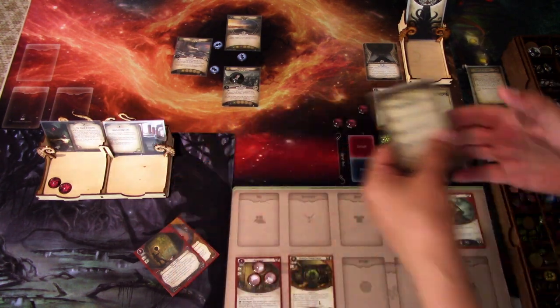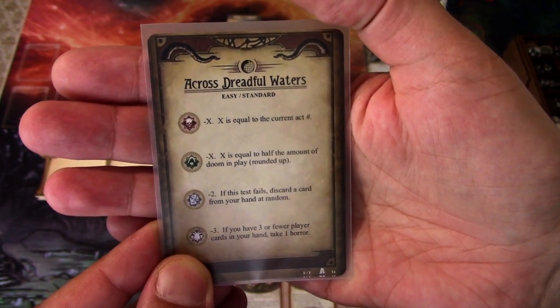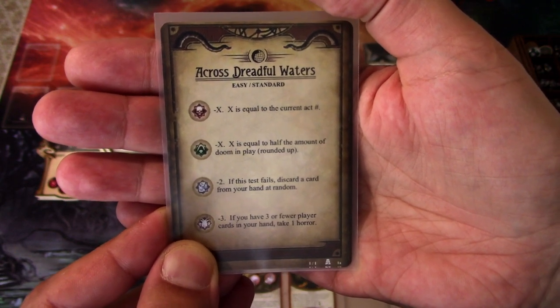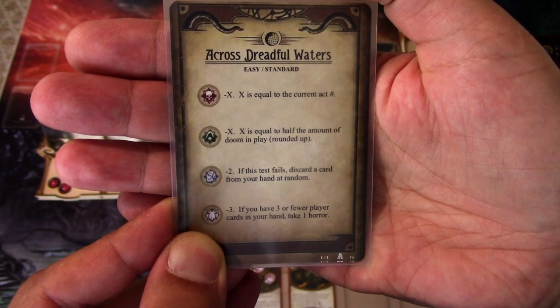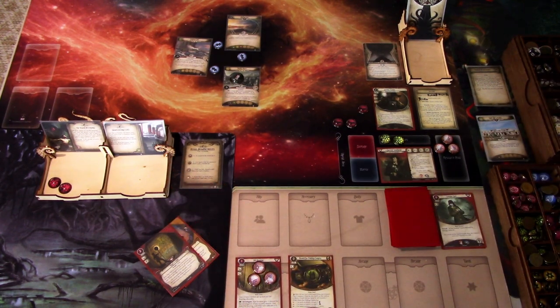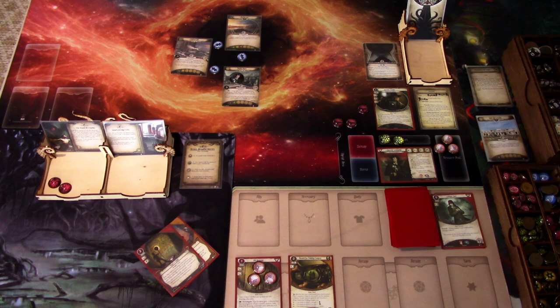Let's go over the chaos token icons for this scenario. Skull is minus X, where X equals the current act number. Cultist is minus X, where X equals half the amount of doom in play. Tablet is minus 2, and if the test fails, discard a card from your hand at random. I realized I forgot to add the tablet token to the chaos bag, but I'm adding it now.